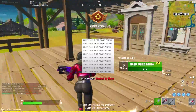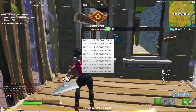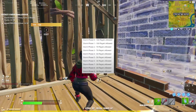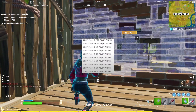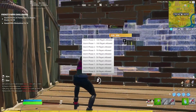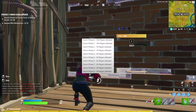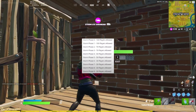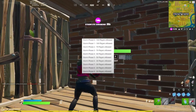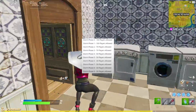Storm phase two is when the first storm surge will activate if there are more than 70 people alive, and the same goes for storm phase three. Storm phases four and five are a little different — it's only 50 players. Then storm phases six through nine only allow 30 people, and that's when storm surge will really start hitting hard in competitive games like FNCS finals and other stacked lobbies.